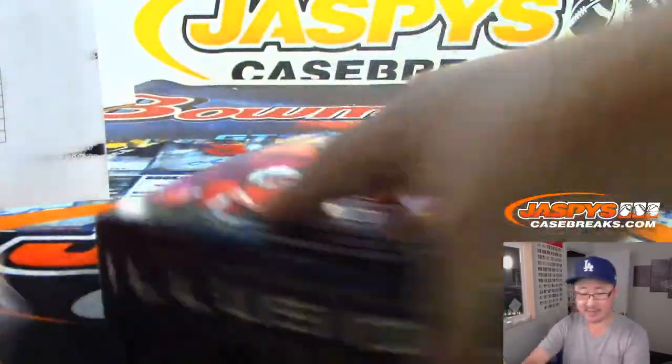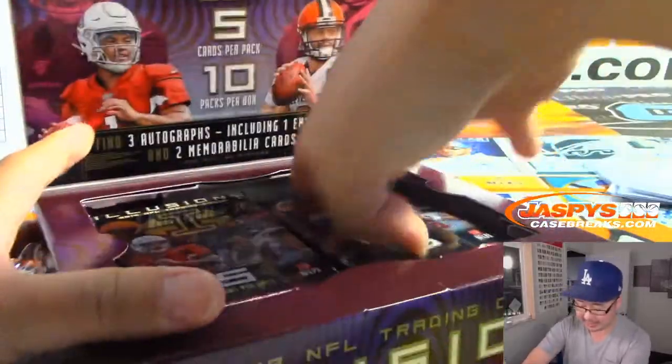Fourth box, final box. This is half inner case, pick your team one — Illusions Football, JaspiesCaseBreaks.com. Second half in the store.